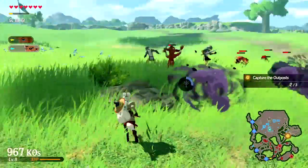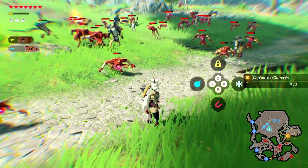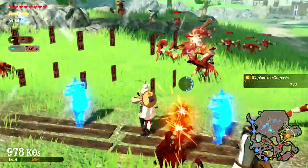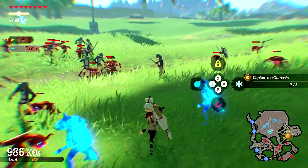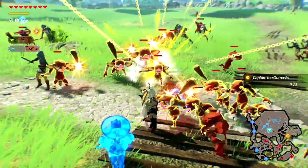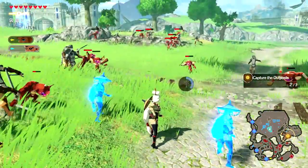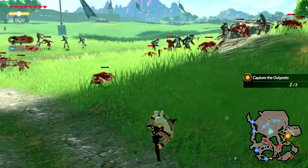Impa also has a different Magnesis animation and functionality. We pop Magnesis, click B, and she's going to automatically take all the enemies' weapons and attack them with those weapons. That is a much better function of Magnesis than Link's in my opinion — for Impa I'd much rather she uses Magnesis. Impa's Stasis is pretty much the same as Link's except it does show an attack button — the X attack prompt pops up which doesn't appear for Link. Her Stasis and Magnesis are both better than Link's, but I much prefer Link's bombs and Cryonis.